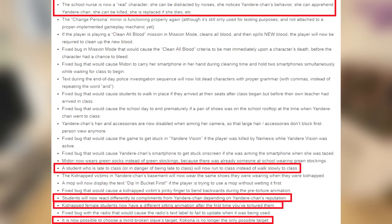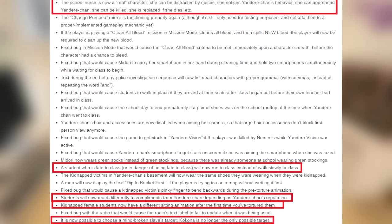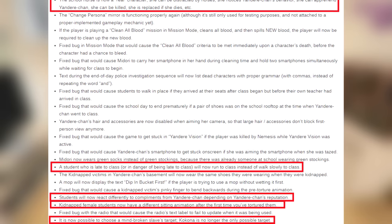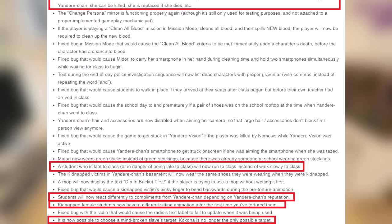Students will now react differently to compliments from Yandere-chan depending on her reputation. Kidnapped female students now have a different sitting animation after the first time you've tortured them. It is now possible to choose a mind-broken slave's target — Kokona is no longer the only possible target. That one's interesting as hell.